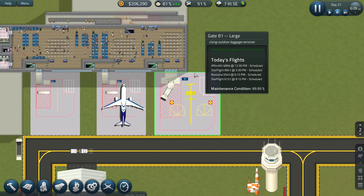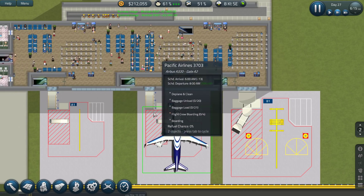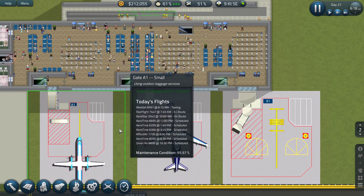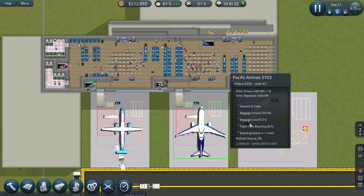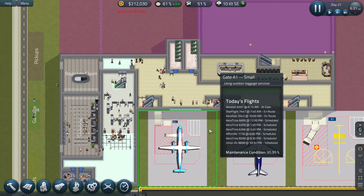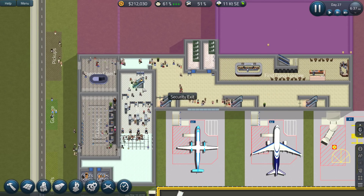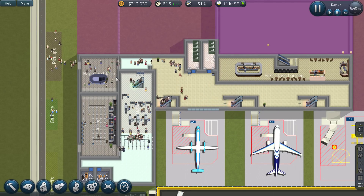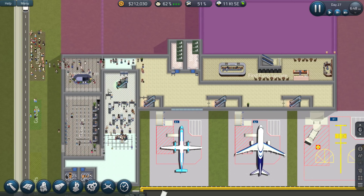Slowing things down just a tad. Keen on having these people run through. There's another plane arriving. People are all going out that way. Let's follow them down — all making their way out. Are they waiting for their baggage? Some of them should. Yeah, there we go — some waiting for baggage. Need to do things a little bit better.